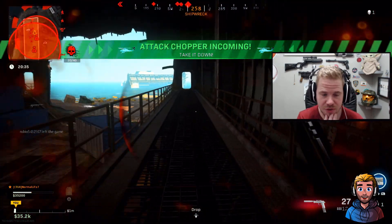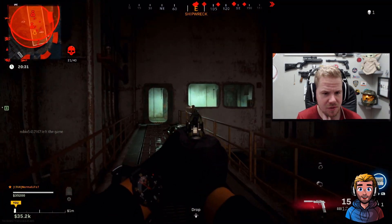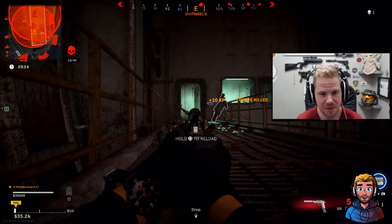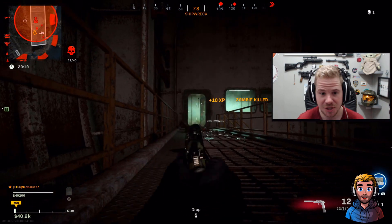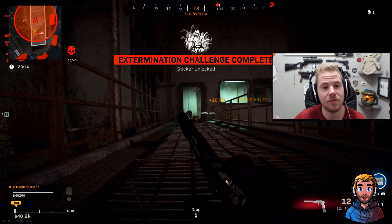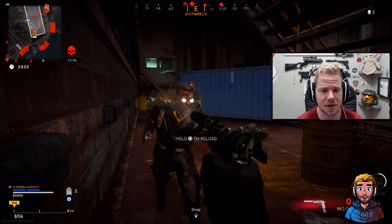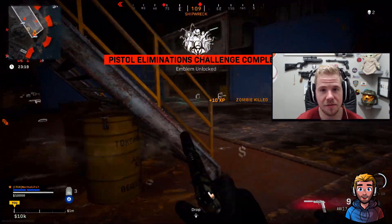Now I'm doing the pistol challenge — getting eight kills with a pistol. I'm using the Sykov here, keeping quiet from other enemies, getting a good position, then moving to a better position. I unlock an achievement here too, I think it's the 20-kill elimination challenge. I get my final pistol kills by moving away and finishing them off.